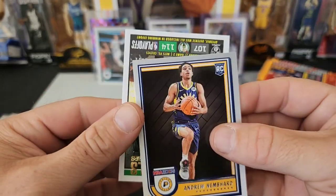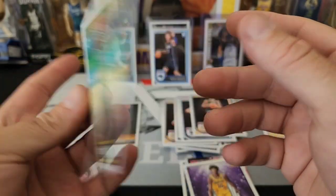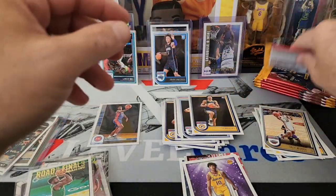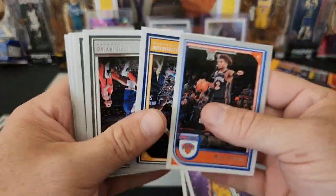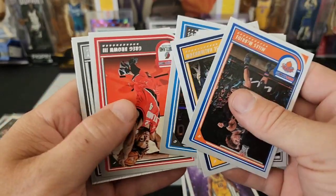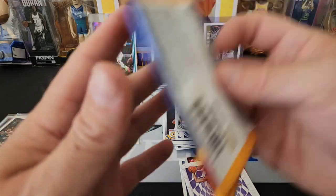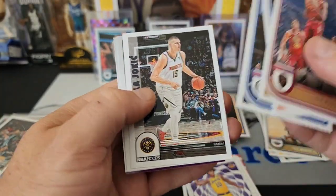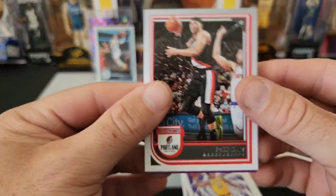We have Andrew Nembhard and a Jalen Brown to 2022. Next pack — upside down cards. Jalen Suggs, Greg Brown. We got a Blake Wesley for the Spurs, and a Max Christie on the insert — do not want those. We got Mobley second year, Joker on the throwback, Malachi Branham for the Spurs. Spurs got a bunch of rookies this year, didn't they? Looks like we got a Pacer — Miles Turner on the purple.